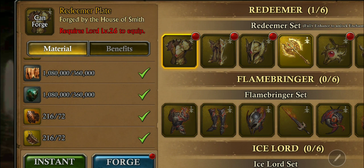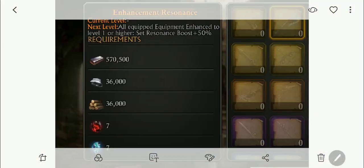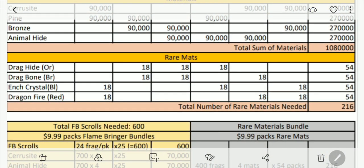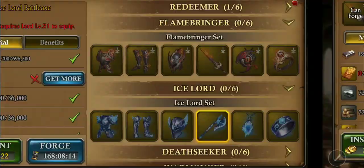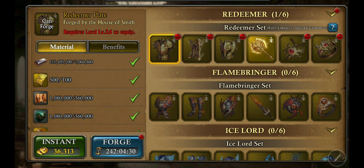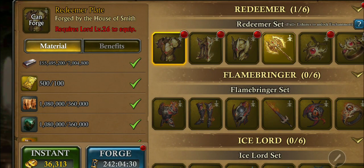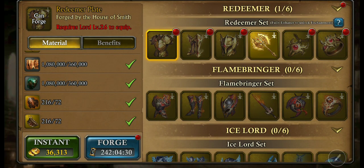For rare mats, that's 144 — 144 to forge the Redeemer plate, or base level any Redeemer equipment. Compared to 36 rare mats for previous equipment tiers. So to forge any piece of Redeemer equipment: 7 million steel, 720K combined basic mats, and 144 rare mats.